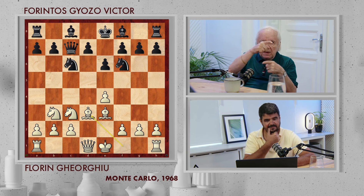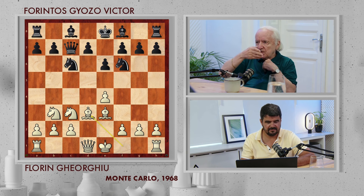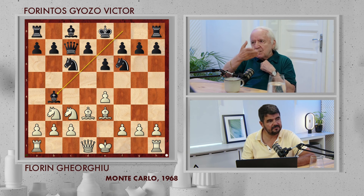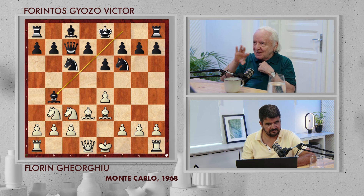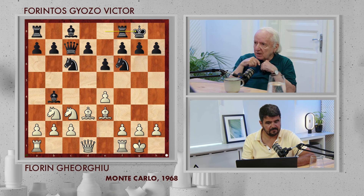The difference between this game and the game against Portis is that in our game with Portis, I played first a3 — I didn't allow Bishop b4. But this is possible also. Bishop d3 is very good also. I played against Portis a3 out of respect, because I consider Portis a very strong player and took measures against some counterplay. But here I allowed Bishop b4 — okay, after Bishop b4, castle.